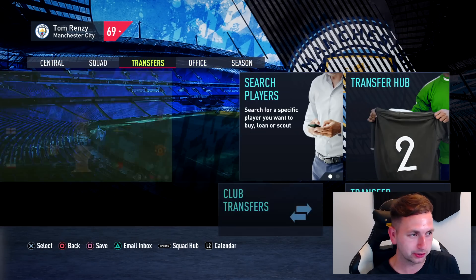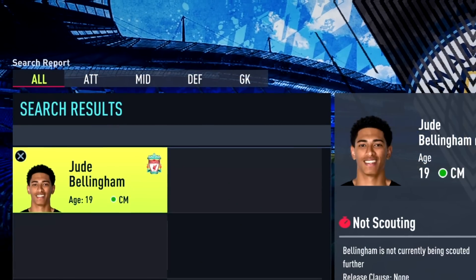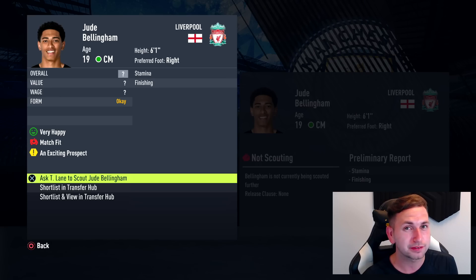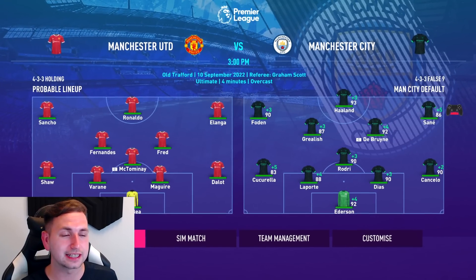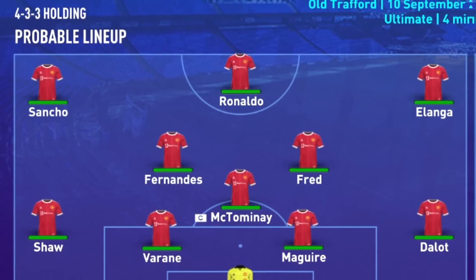I want to show you guys who Liverpool have just signed. They are really going to try and push for a title this season — Jude Bellingham has made the move to Liverpool for 54 million. Here we are then into the next game, taking on Manchester United. As you can see, United's side has Ronaldo leading the line — apart from that it's a normal United team.